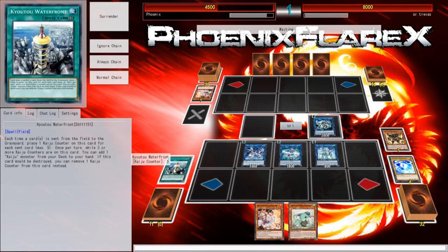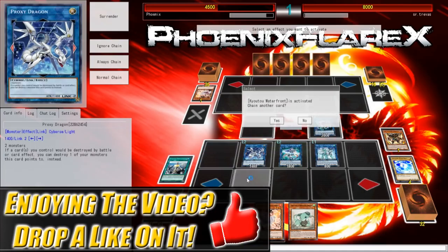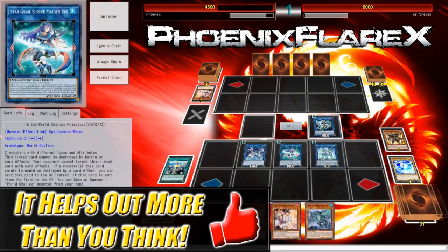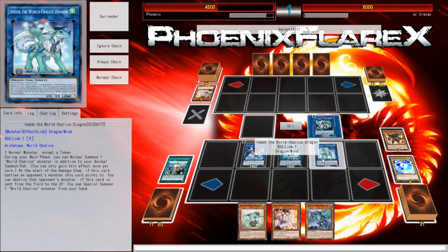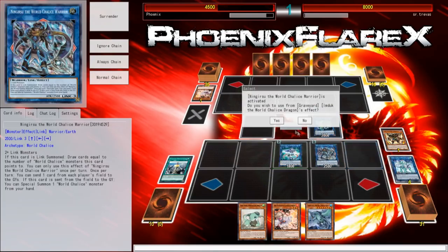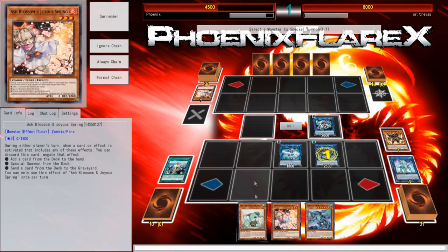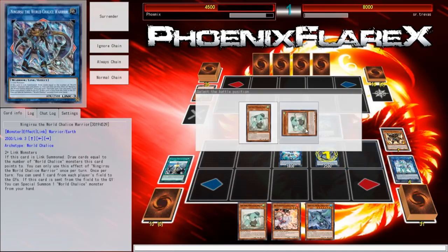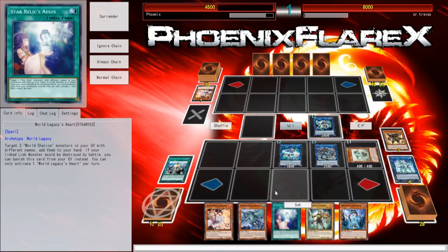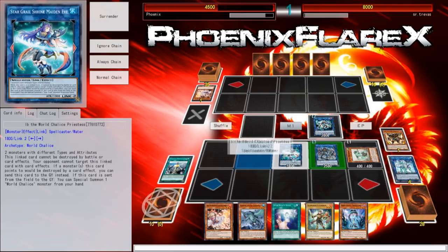I'll summon Imduk again, and then use this to add Gamma Seal before I draw three cards. So Gamma Seal is in my hand, and then these get to go into Ningirce — the Knightmare Warrior. Then we'll protect it from Ash Blossom, even though he's already used Ash this turn, so he can't use another one. World Legacy, World Chalice plus World Legacy's Heart — that's actually really, really good.